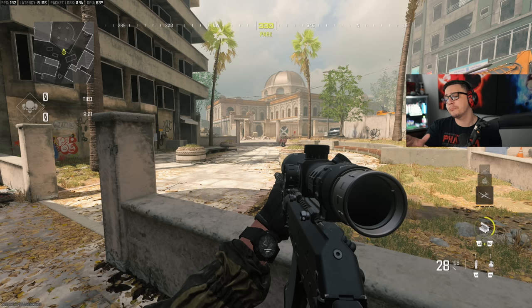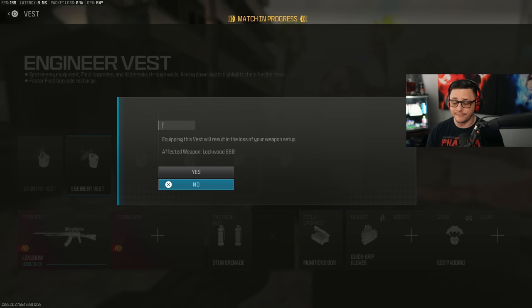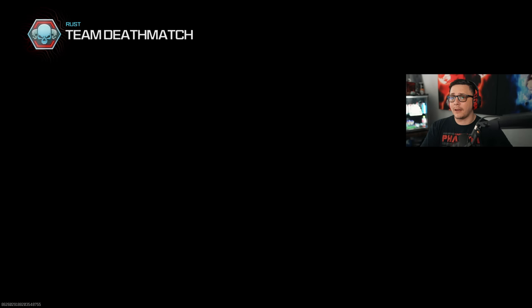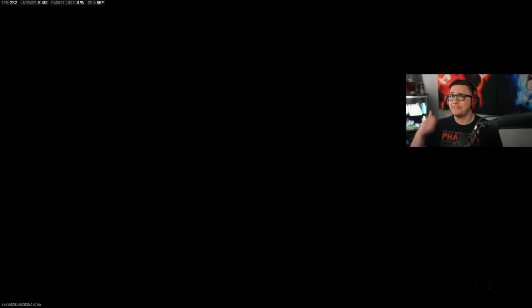Going back to the RGL equipment challenge — what makes it a little harder is that so many people are running the Engineer Vest. The Engineer Vest is probably the best thing to use when you need to get kills with a tactical. You get two tacticals plus munitions, and as a result of running double stun, people don't have a lethal to place. That's why free-for-all is a good way to go, because you can ask people to switch — organically they won't place bouncing Bettys or proximity mines and claymores, which are the only two things that count for that challenge.